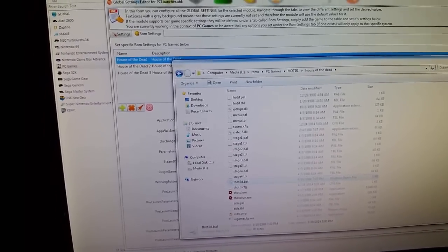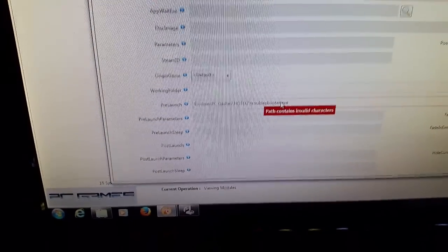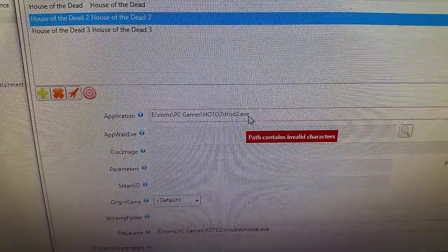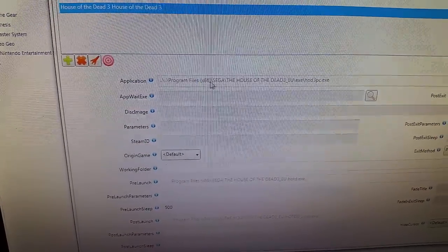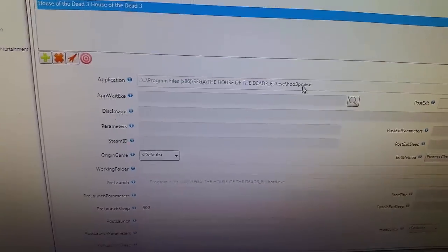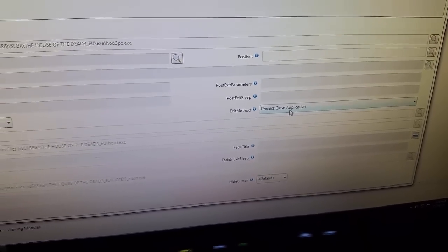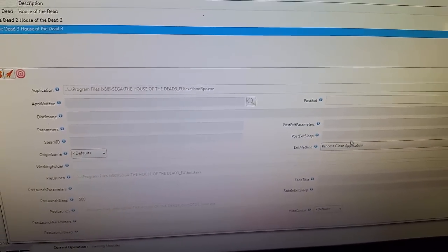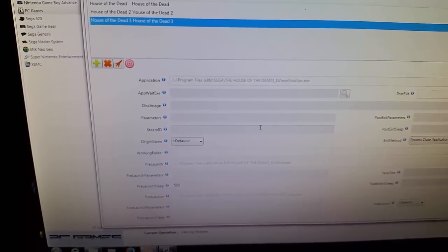For House of the Dead 2, the exit method is just default — hit Escape and it'll exit the game. In House of the Dead 2 you'll see it's running that same troubleshooter file to make sure things open in the background, then it's just running the House of the Dead 2 exe. House of the Dead 3 is a little trickier — I'm running through my Program Files Sega House of the Dead exe, and the exit method is 'process close application' because it doesn't respond well to Escape. I have it set up in Joy2Key so holding Escape does Alt+F4 to kill it.